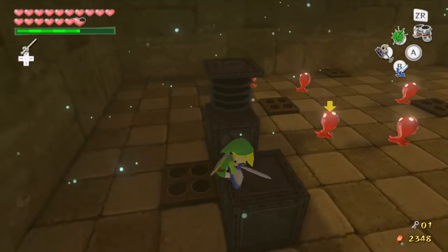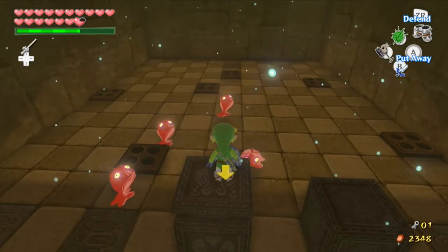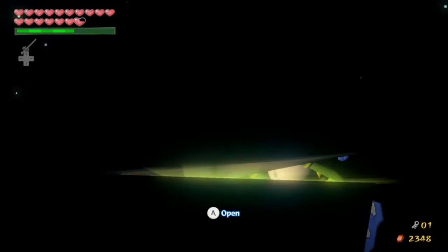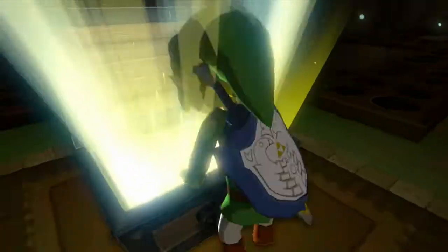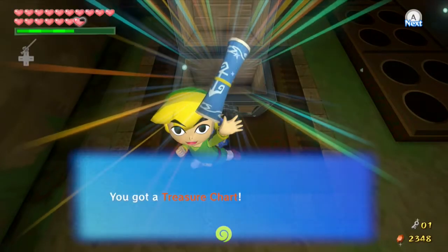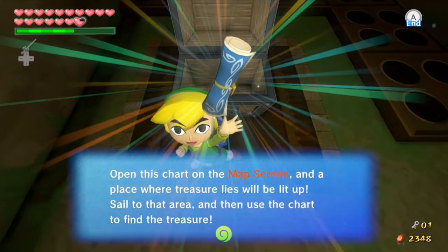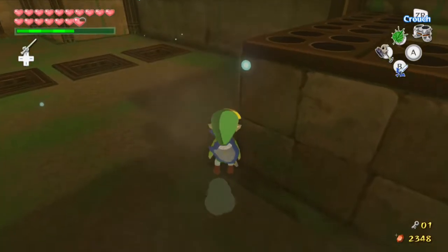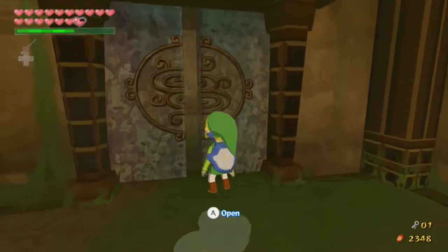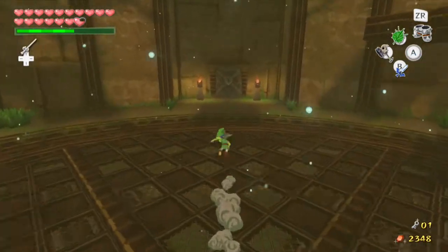Okay, since the spikes are down, we don't have to reset the entire puzzle to get back there, thankfully. We get Treasure Chart number 35. Awesome. Let's just ignore all those enemies and get out of here. And now that we have a key, we can go across the room, where I'm sure nothing of any consequence awaits us — not in the slightest.